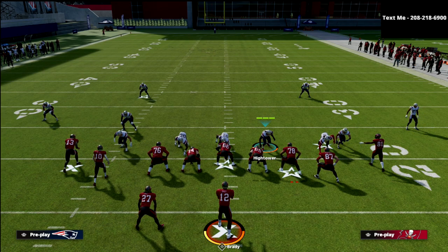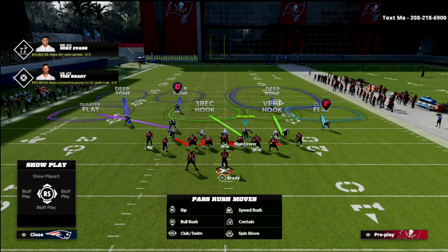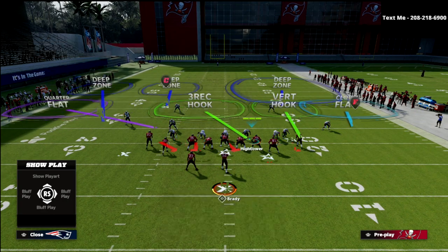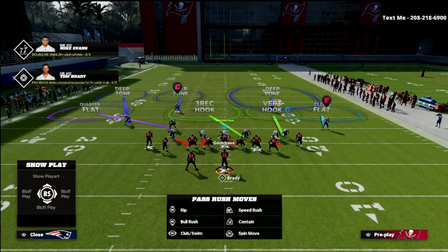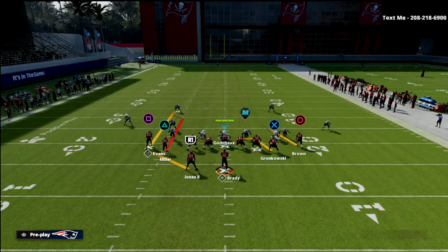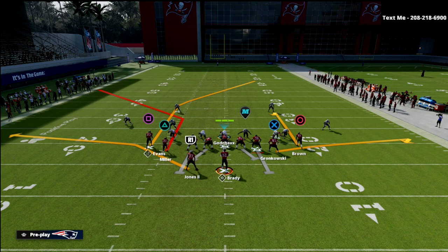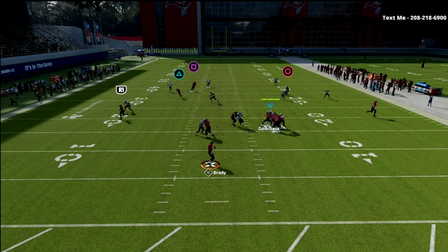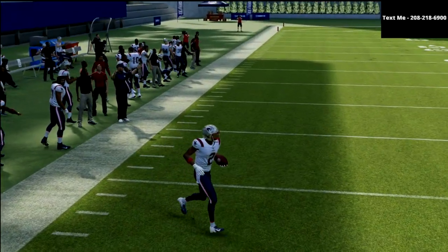Combine that with the fact that match defense has unique rules against compression that most people don't understand. When we look at this cover six, we have our cover four to the left and our cover two to the right. Against tight slots that actually makes a lot of sense, because what we get to the left side of the field is a box check. To our three-receiver side we get a box check, which means they cannot run a corner route to the left side — as you can see, the corner route gets completely bagged and taken away.